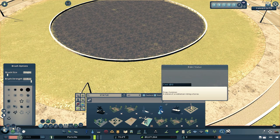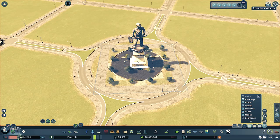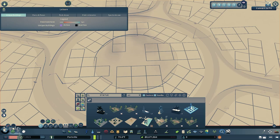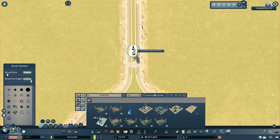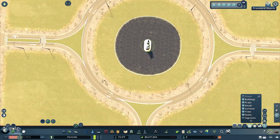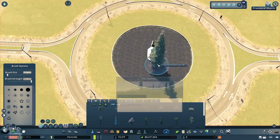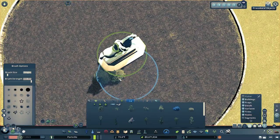Another option is to use a small park or plaza — you can adjust it with Move It to look better. For this build, I'm going to go with the vanilla statue of the guy on the horse. Try to center it the best you can. Use trees, rocks, and bushes from the game to decorate it however you want. Just be creative.